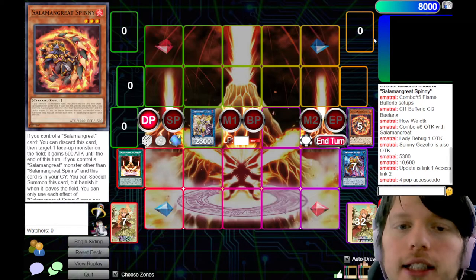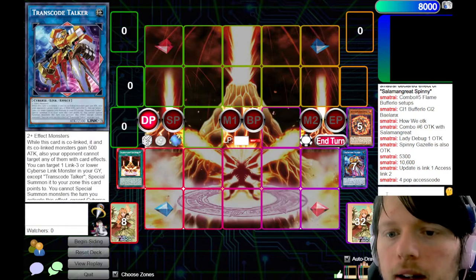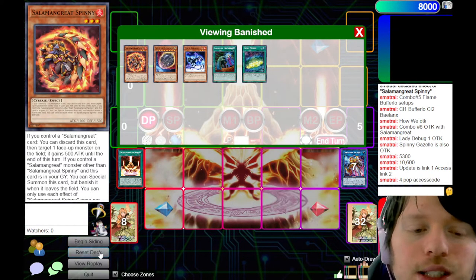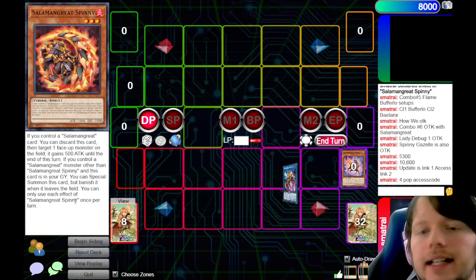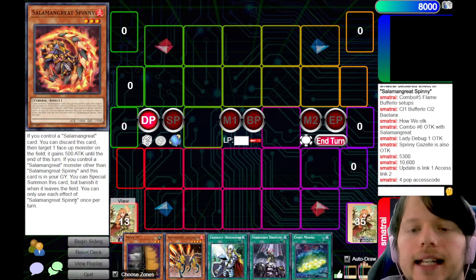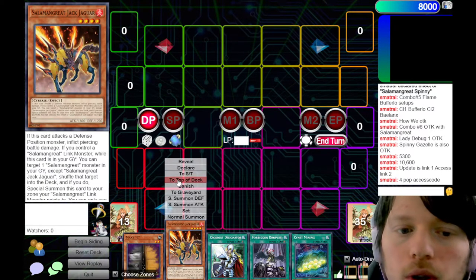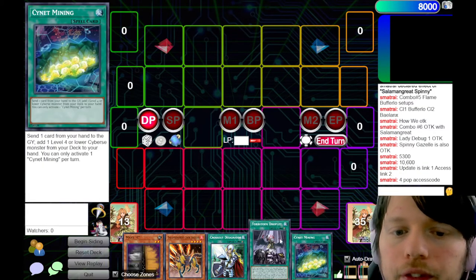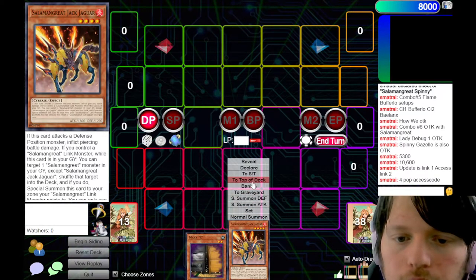That's a 2-card OTK. Now the last thing to show is the Lady Debug 1-card OTK. This only takes one card — two cards with Mining, but if you see Mining or Debug, that is an immediate OTK going turn 2. You need to know that — this deck, much like Mekk-Knight Invoked, can OTK you very easily. This is very dangerous.